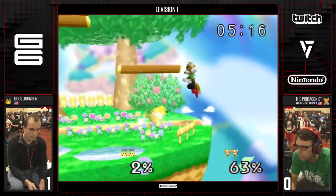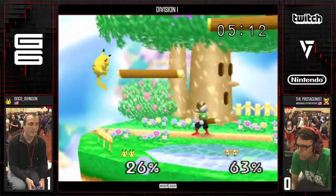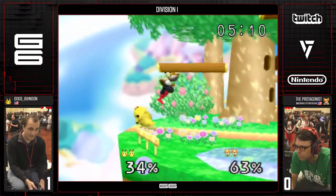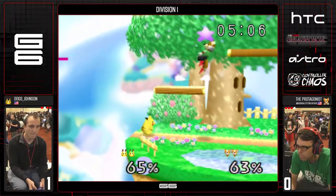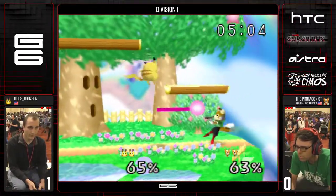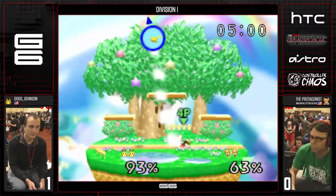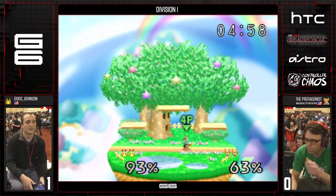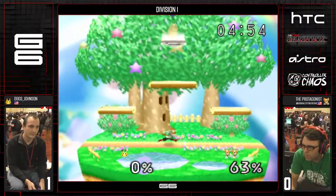Single hit up air, but he bails out. Dawg's going to — great! Down tilt. Fantastic down tilt. Single laser to nair. He opted to just get him off stage, do some damage. Dawg is really trying to pursue — there's jab up smash. Protagonist takes a stock lead. Those two stocks were very solid for Protagonist.